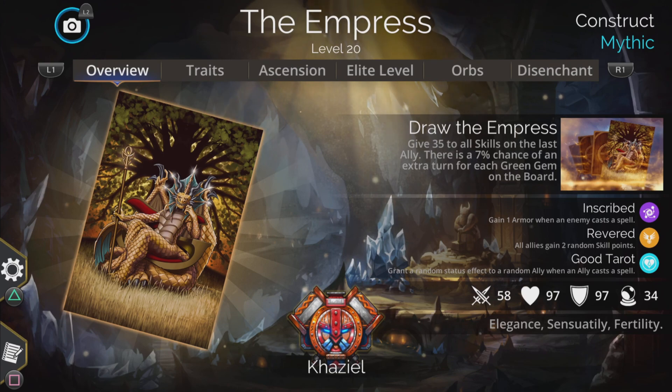The Empress gives 35 (in my case) to all skills on the last ally, then there is a 7% chance of an extra turn for each green gem on the board. The key to this is that the Empress only needs six mana to get going, so stick her on a team where you can get a lot of green on the board. Not only do you get charged really quickly, but you get that chance of an extra turn with a lot of green — you could just repeat it again and again until the enemy is in one-shot range.